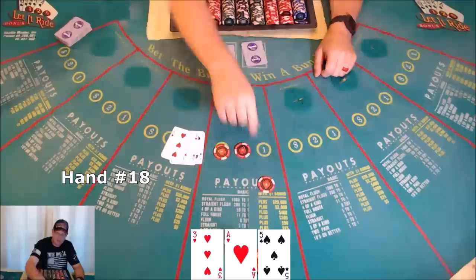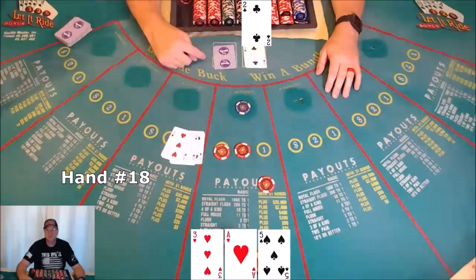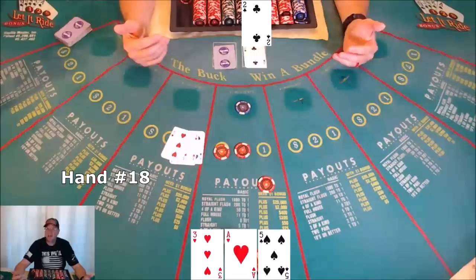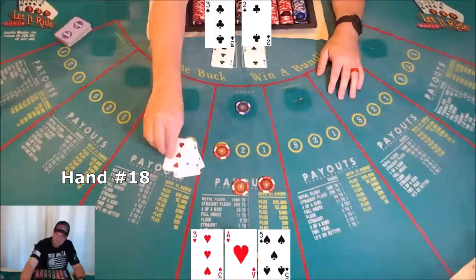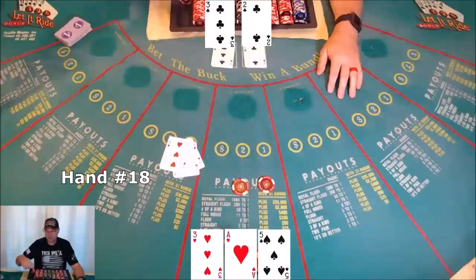Hand eighteen: ace, three, five — not very strong. Scrape, get the bet back. I need a four to get a straight. Not feeling it — go with your gut. Scrape, get the second bet back. Hoping for that four — nope. Pair of threes is not tens or better. Bonus loses, this bet loses.